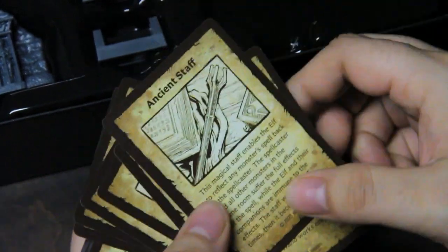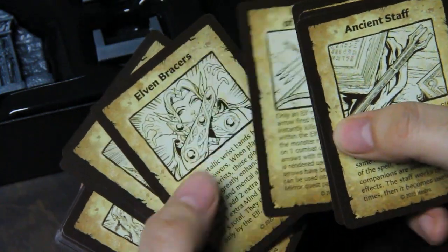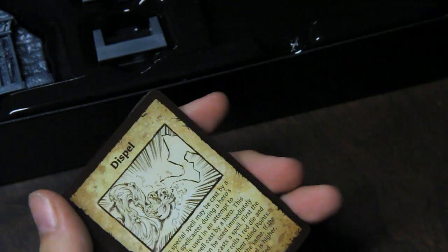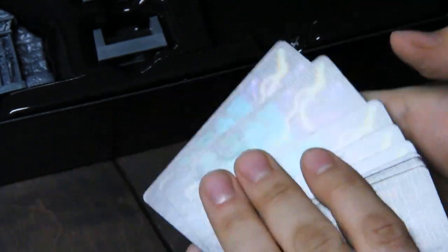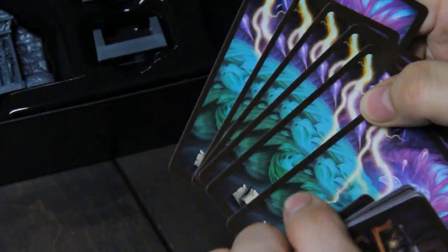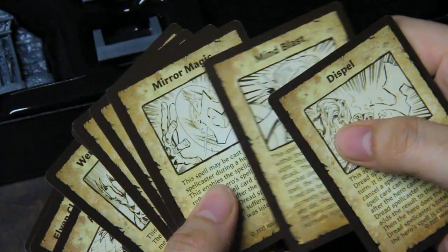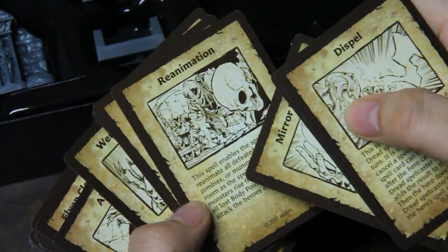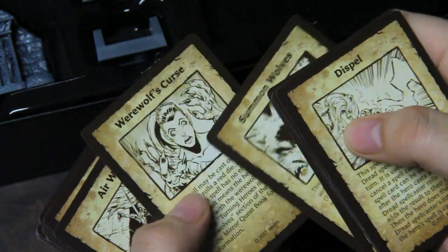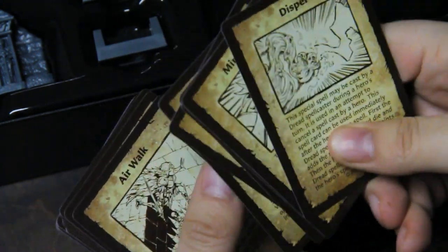We have artifacts with some extra elf stuff in there. We have more dread spells: Dispel, Mind Blast, Mirror Magic, Reanimation, Restore Dread, Summon Wolves, and Werewolf's Curse. So some dread magic.